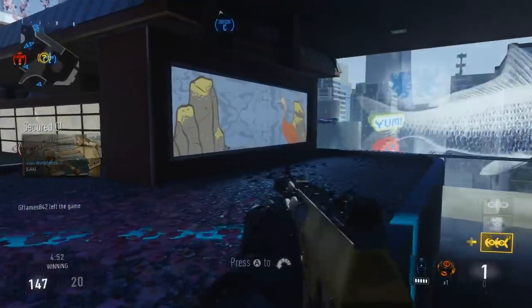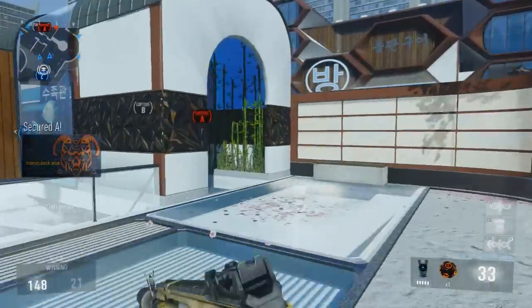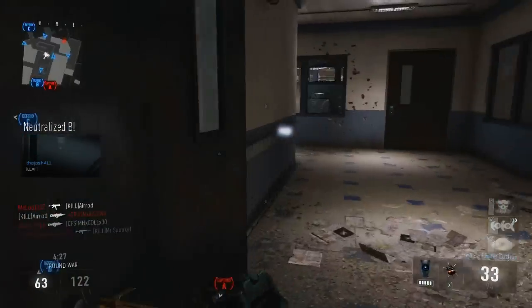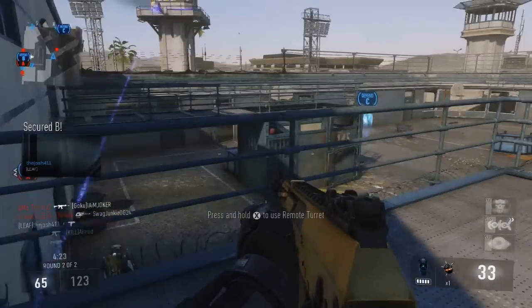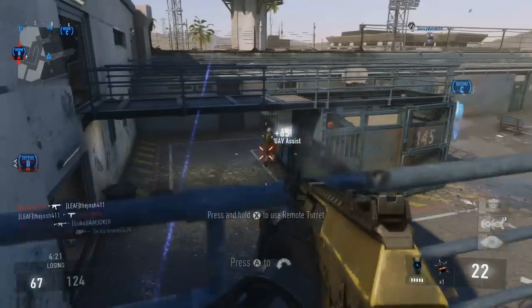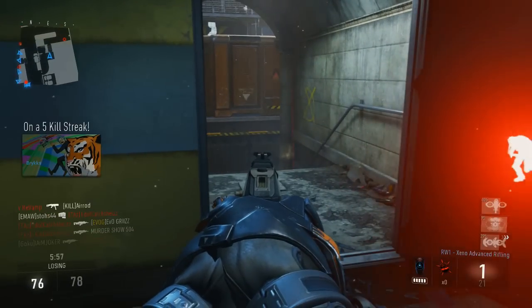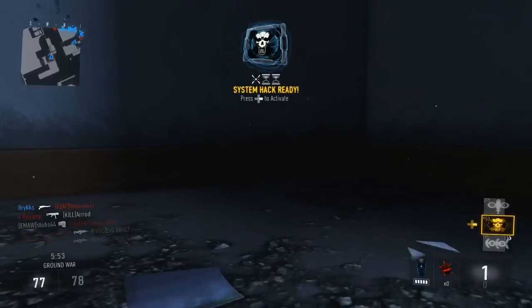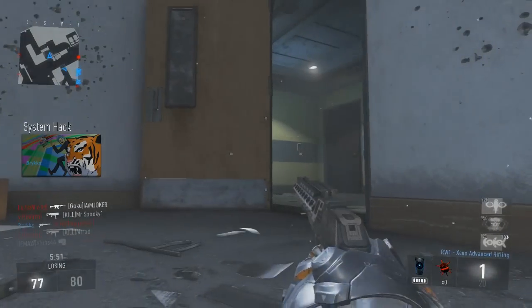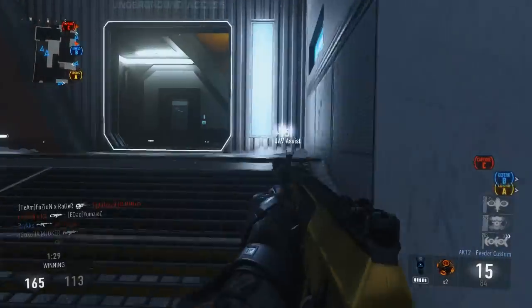It's not a hard scorestreak to use. You throw it in the air and your teammates get kills. The most beautiful part about it being support is it just racks up points so you can call in even more UAVs. And even when you die, the score you gain from the assists will still count towards your killstreaks — not just the UAV but any other killstreaks you have.